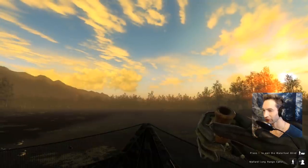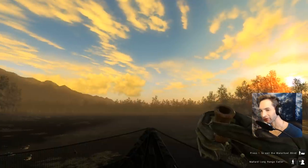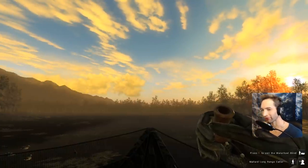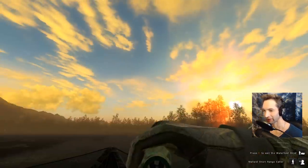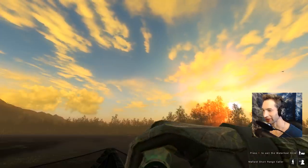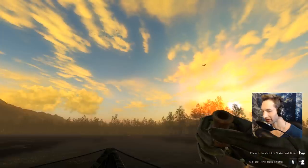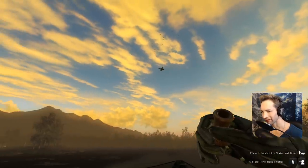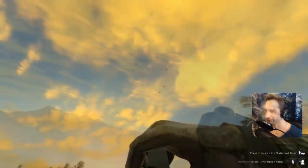Another huge flock of pintail coming in here, guys. Could we take these down before the pintail get here? Probably, but I think we're just gonna let them land cause that's a big flock of pintail and if they come in it'll be pretty awesome. Look at this one coming in — that's a black duck I think. Oh yeah, we got pintail to break — four of them looks like.